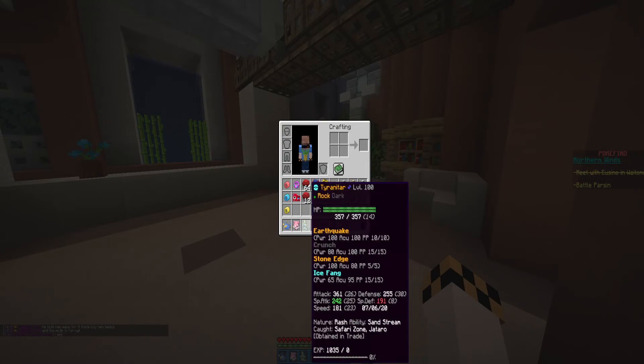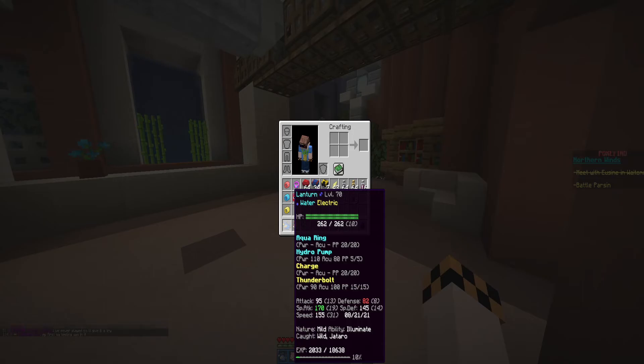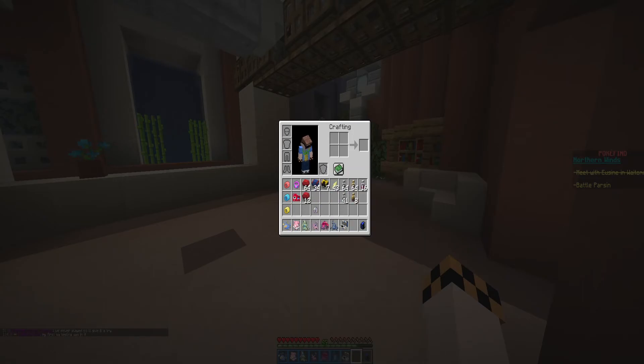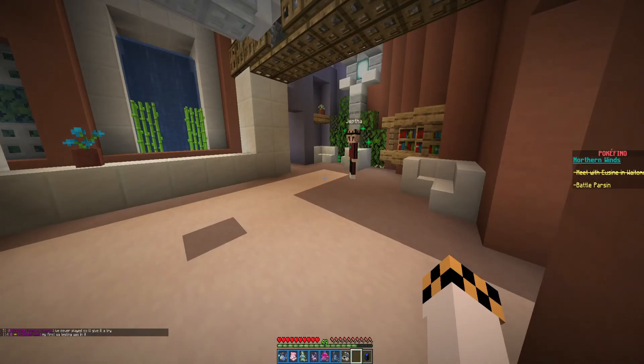A good bit more level terrain than last time — Tyrant T-Tar at level 100, Blissey at 82, Lantern at 70, Kyoto Venusaur at 65, and Heracross at 83. We're much better prepared and set up than last time we tried to take this guy on.